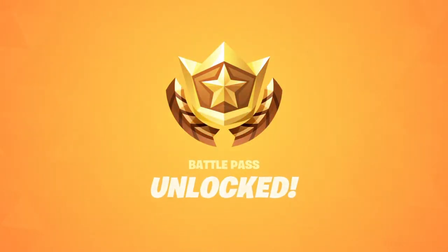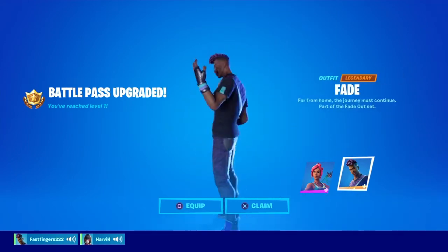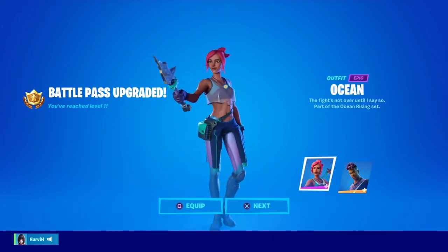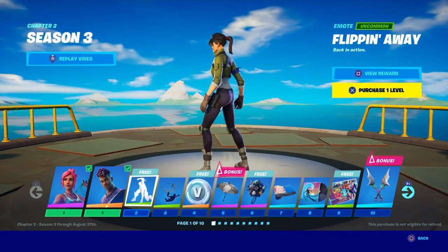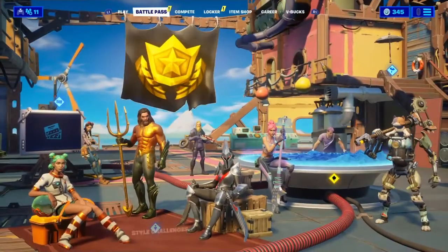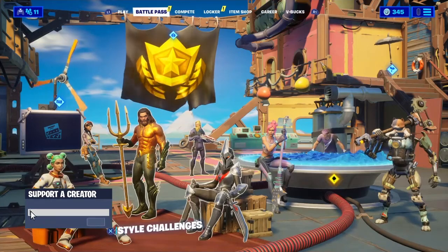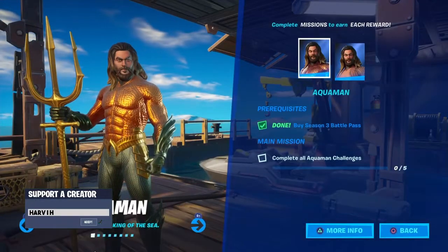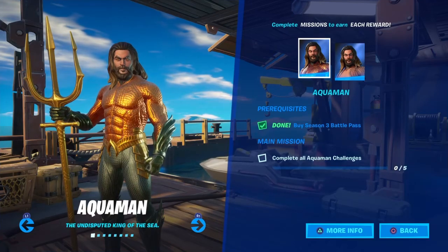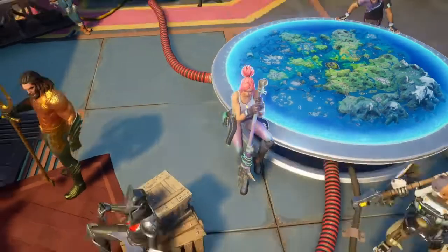There are Aquaman challenges. To get the Aquaman style, you need to buy the battle pass, then go to the challenge table and complete all Aquaman challenges. The first challenge is to use a whirlpool — whirlpools are in the game now. It's similar to how the Deadpool skin worked, hidden away behind challenges.